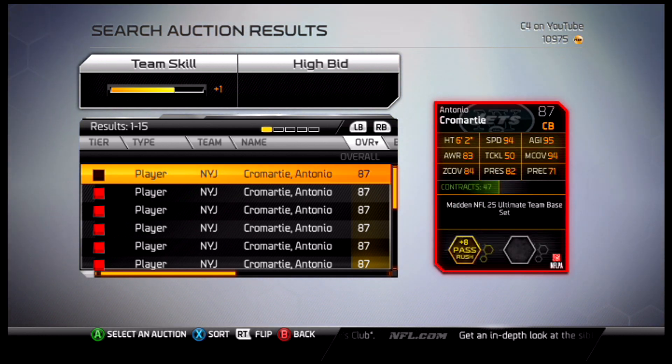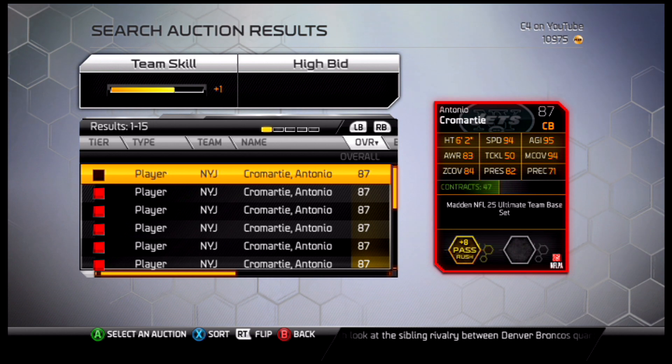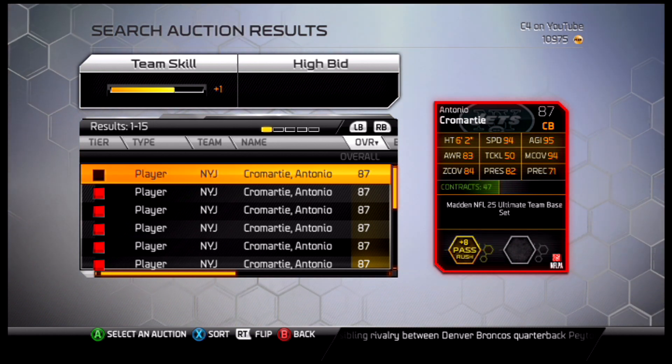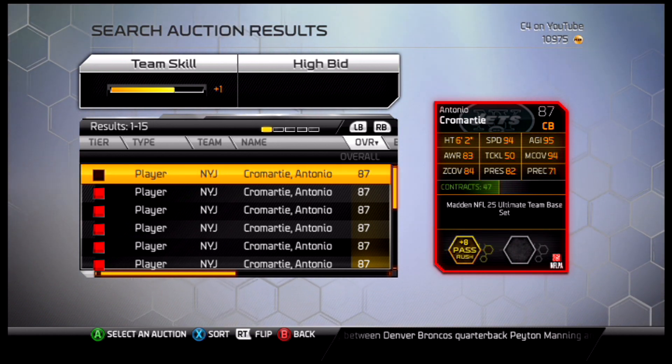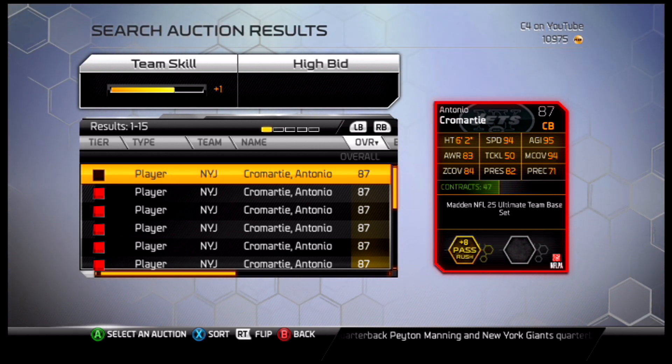6 foot 2 — got the height we want — 94 speed with elite speed, 83 awareness, 50 tackling which is kind of weak. But 94 man, 84 zone, and 82 press. Very, very good covering stats to go along with his height and speed. That's a very good card.